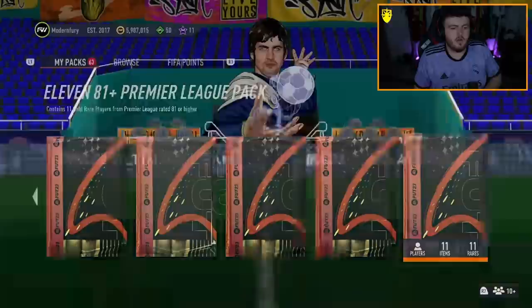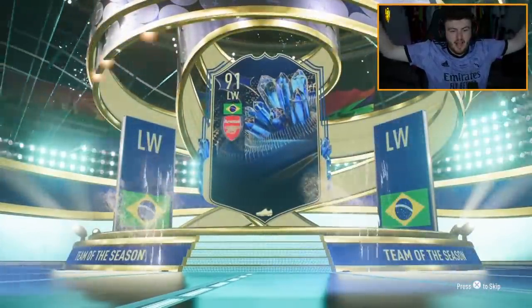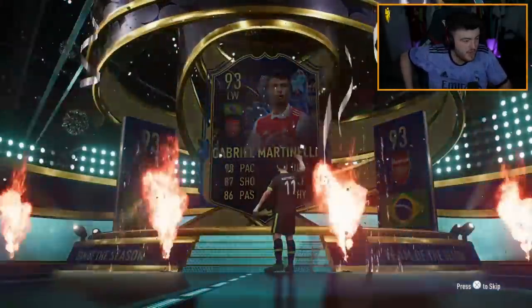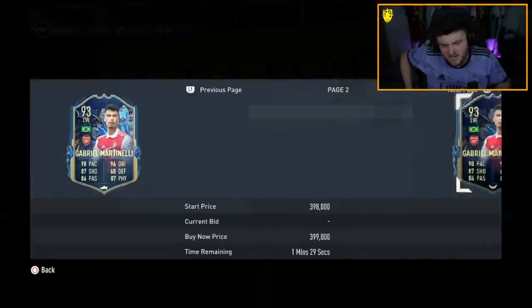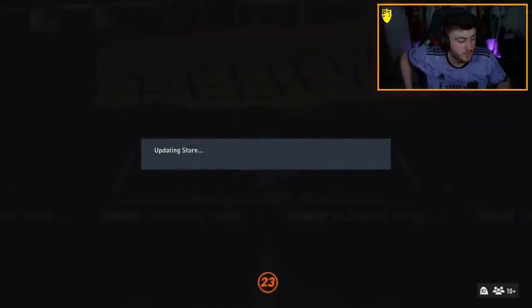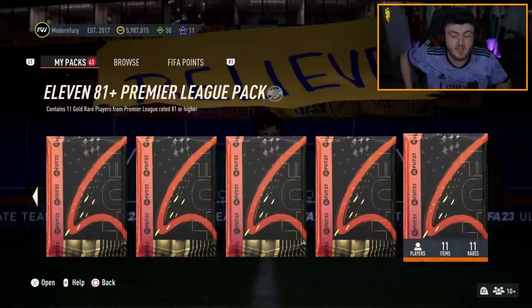Montefiore has got two 11x81 plus packs. Team of the Season - finally! Brazil, left wing, it's Martinelli! We'll take that - not bad at all, 93 rated, very nice indeed. Thiago Silva in there as well. That's our second best one so far, because obviously Saka was the first one. That Martinelli card during Weekend League - oh man, I had a horrible time against him. He is so good.